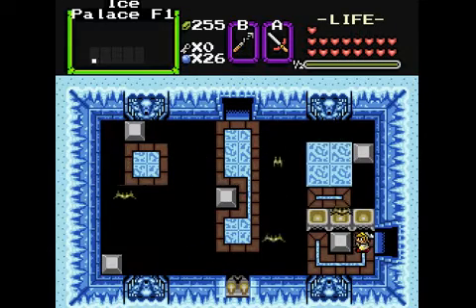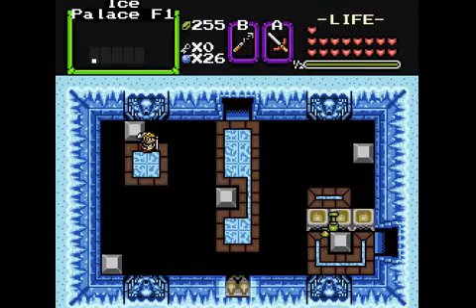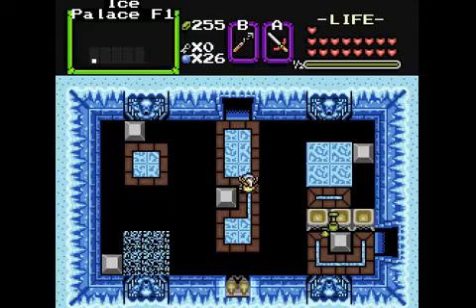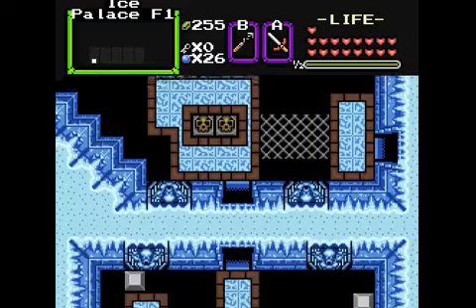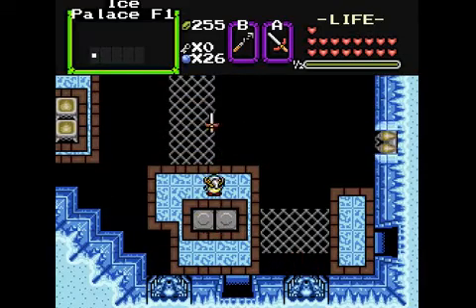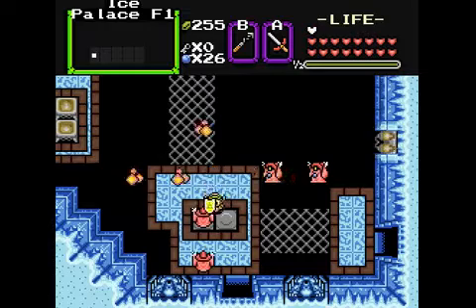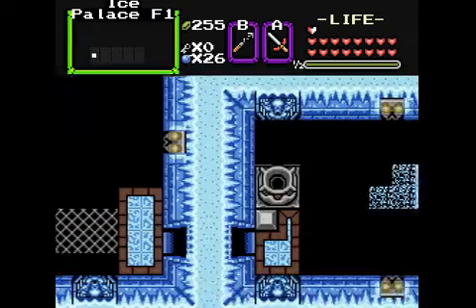We need to find our way around here. Just time it so you land on one of the floors — you don't want to fall into the pit, obviously. And you don't want to run into wizzrobes over and over again, obviously. So don't do what I'm doing.